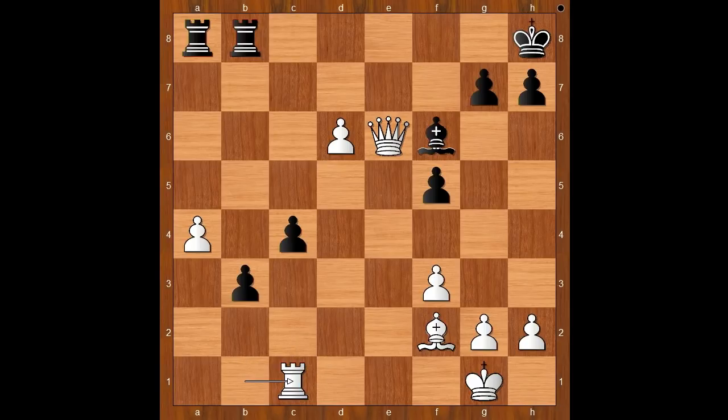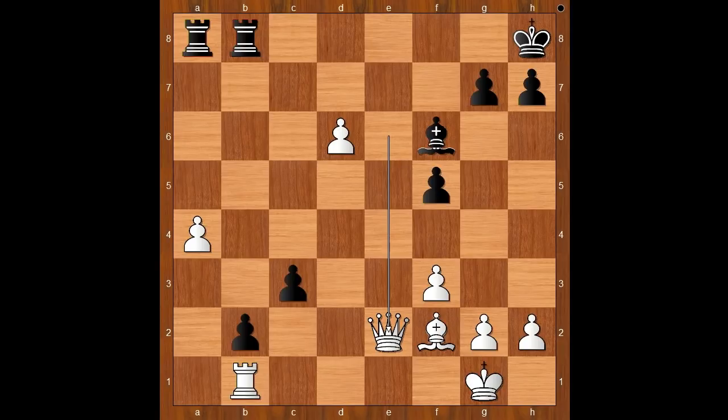Rook takes queen. Then Qb2 attacking the rook. Rook to b1. C3. Queen to e2. C4. White has a queen for the rook and is much better materially, but the two passed pawns are a real headache for the player with the white pieces.